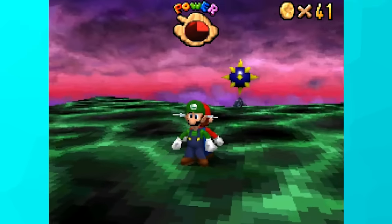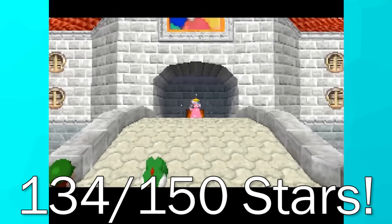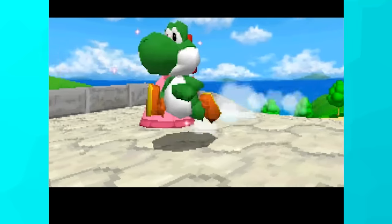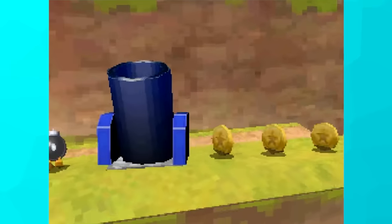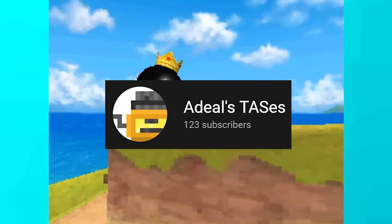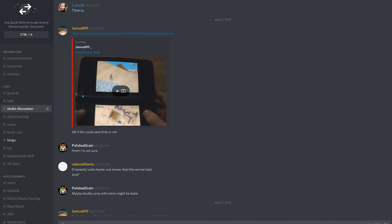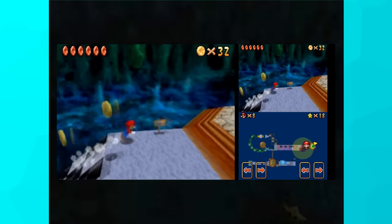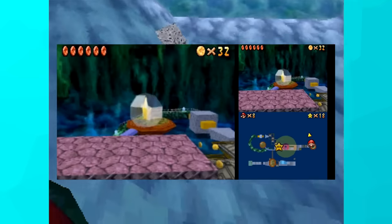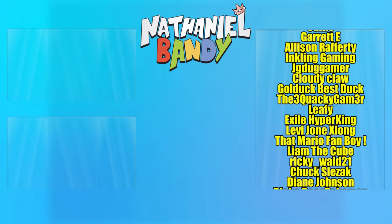My final star count was 134 out of 150 stars. I cannot believe we got even close to that many, and maybe in the future more tricks will be discovered to raise that number even higher. A huge thank you to Adil in the Mario 64 DS Discord server for being so kind and helping make this video what it is. Go check out Adil's channel — I'll link a task run of Mario 64 DS beaten without jumping, which is pretty darn crazy. Thank you guys so much for watching, and I hope you have a wonderful day.